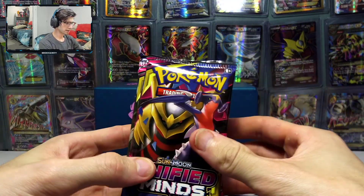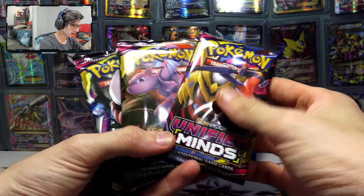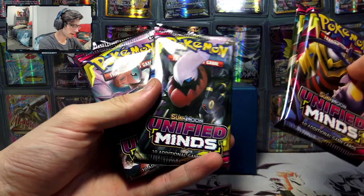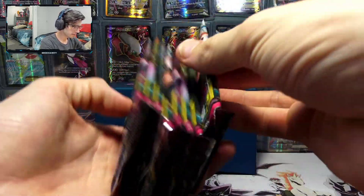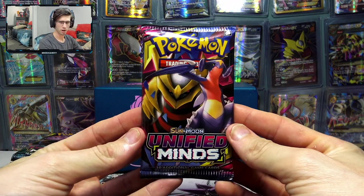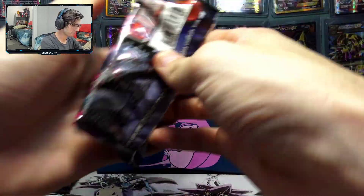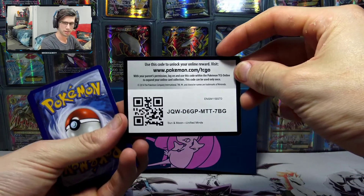Yeah, eight packs of Unified Minds — so the first of Unified Minds on my channel here. You got the Giratina and Garchomp Tag Team pack, the Mew and Mewtwo pack, the Umbreon and Darkrai pack, and the Deoxys and Espeon pack. So cool. These packs seem to be full of air, they seem so thick. Let's go, let's see what we have here. So pack number one — get the Garchomp and Giratina pack out. Let's make the magic happen, guys.